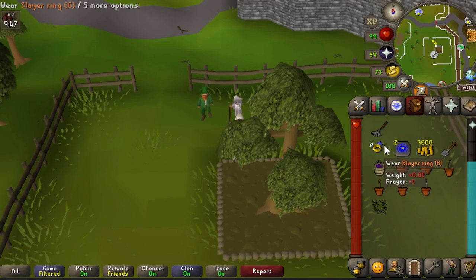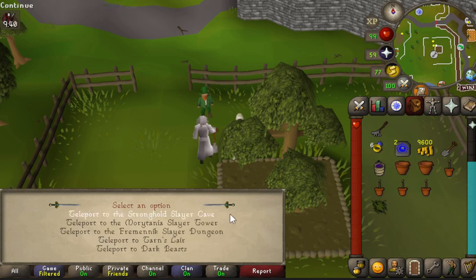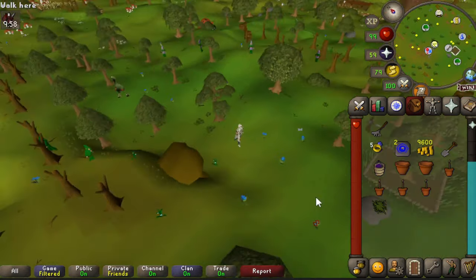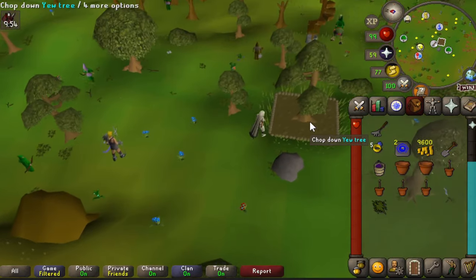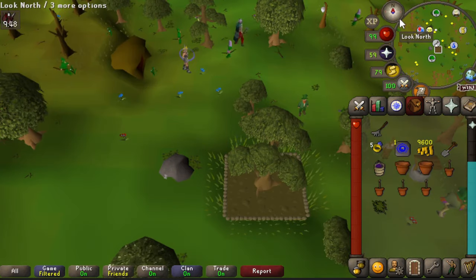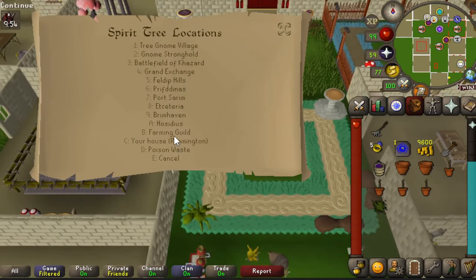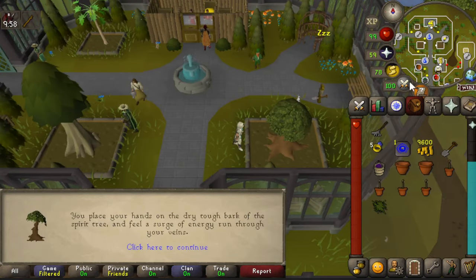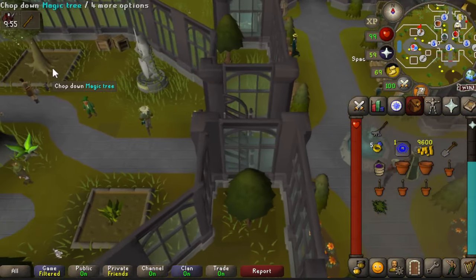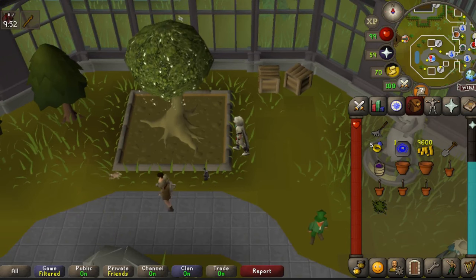Once in Taverley, right inside the main gate you'll find your fourth tree patch. Do the same thing here, then teleport using the slayer ring and head to the Gnome Stronghold. Just a little south outside the cave you'll find the fifth tree patch. After that, teleport to your house, use the spirit tree to go to the Farming Guild. Note: you need 65 farming to access the Farming Guild. The sixth regular tree patch is just west of the main entrance.